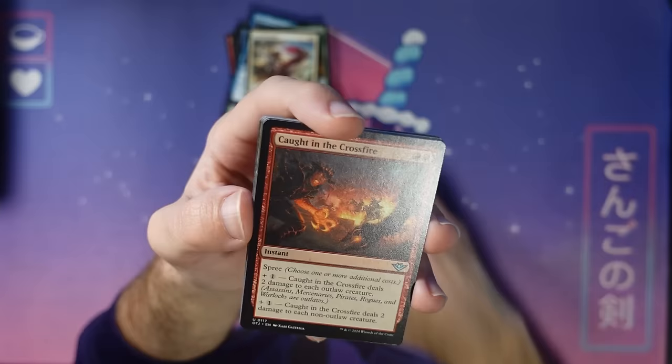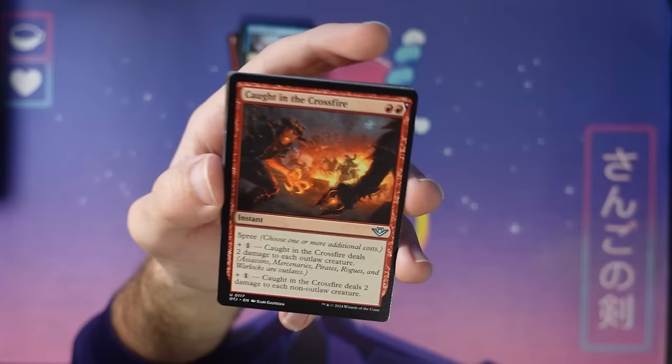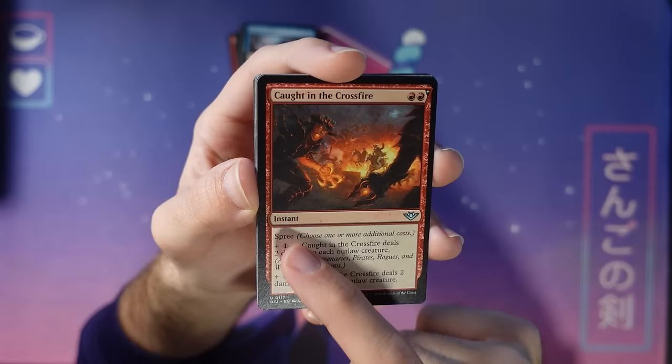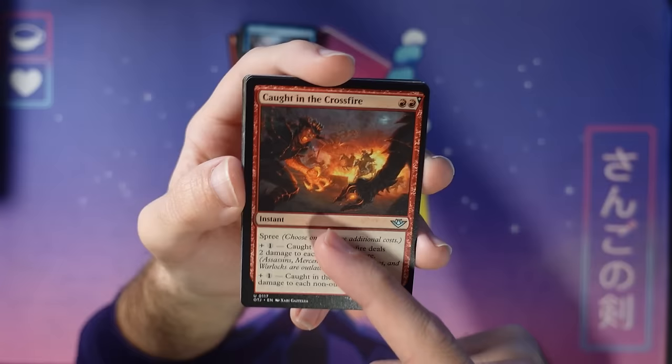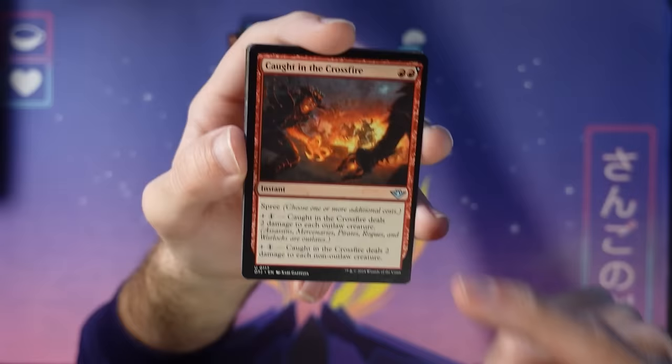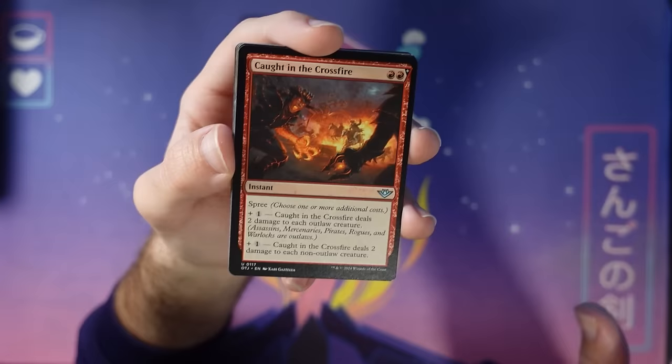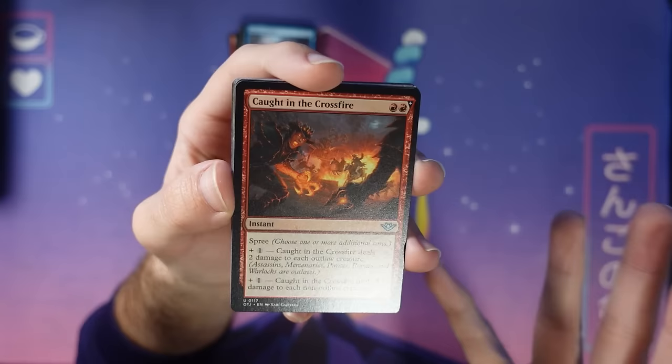Here's our first Spree card. I did a whole video about how we got here. Spree is a new mechanic — it's like a kicker with a bit of strive or escalate, where you always pay this base cost, red-red, and then add additional costs to do different things. You can do one or both modes, giving you a lot of modality. A ton of choices on a spree card. These are a novel new take on things you've seen before. The flexibility is so strong — you can wrath their outlaws, non-outlaws, or hit everything. The flexibility in limited is really nice.